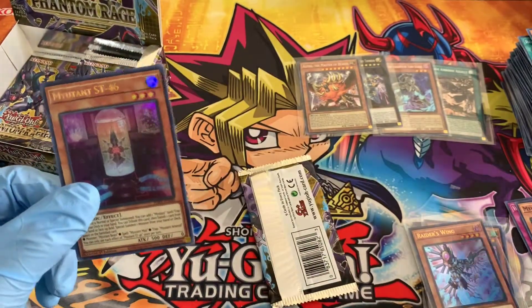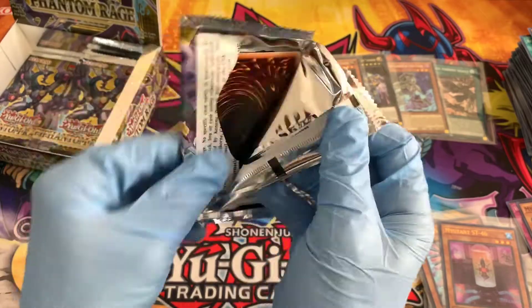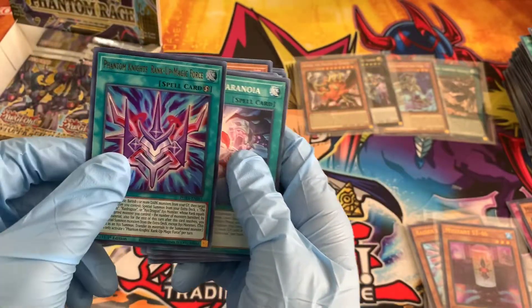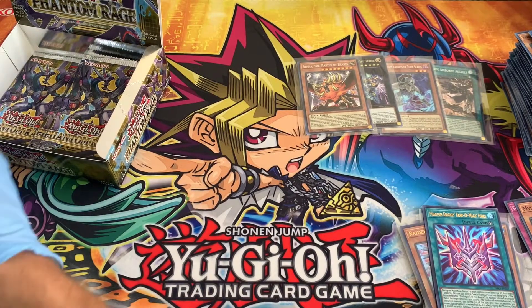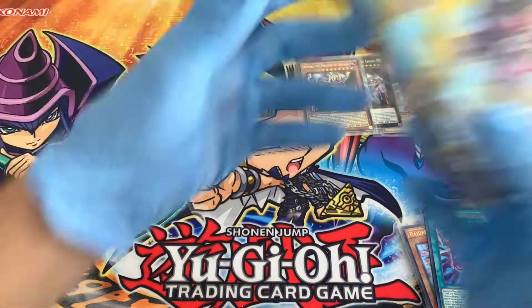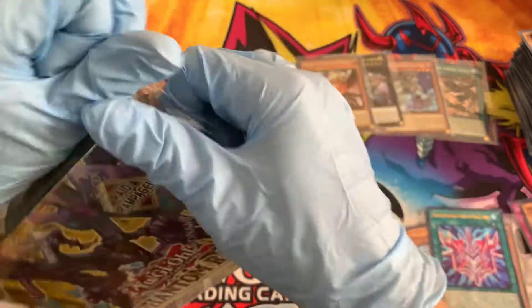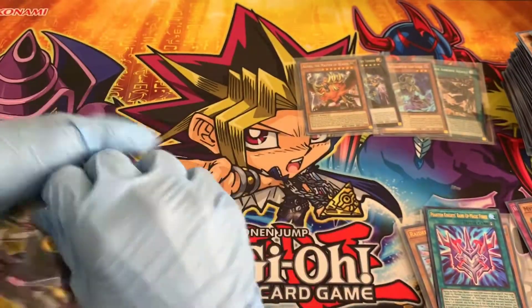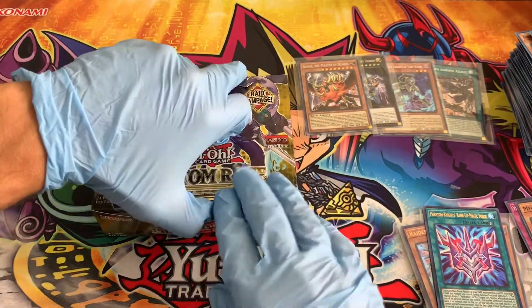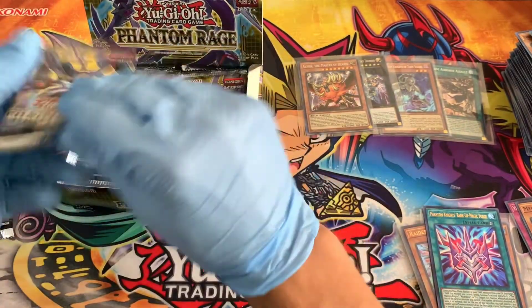Mutant ST46 - another mutant ultra rare pull, very nice. I might stop sleeving up everything - I'll sleeve up just the Torn Scales, Alphas, and Zeuses for the rest of the way. Phantom Knights Rank-Up Magic Force - another big ultra. Let's see if we can find one of those starlight rares, that's what we're looking for. An Alpha starlight would be insane. Even the Spirit Charmer - Hiita - people love collecting those Spirit Charmers, and pretty much every one of them is a starlight now.